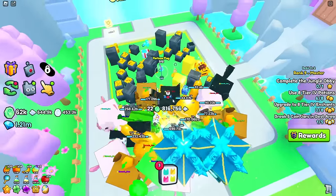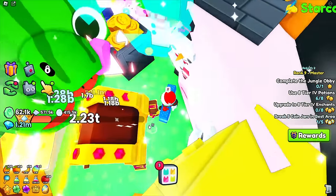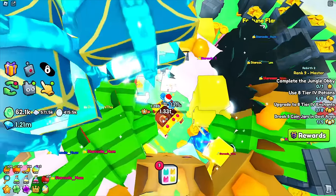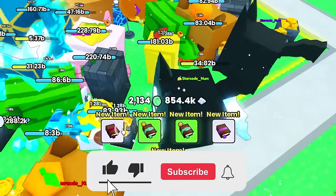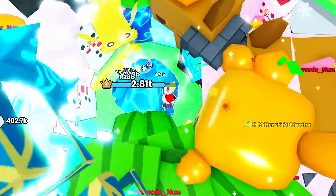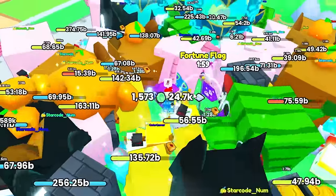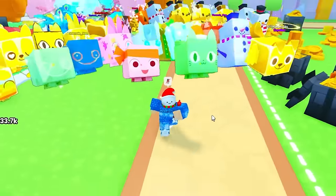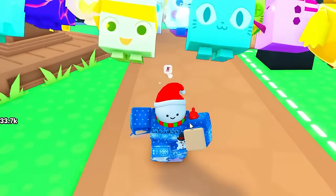Wait, what's this chest here? It has books around it and I've never seen this before. Let me break it — we just got a bunch of books, not bad. There's also a meteor spawning — I broke it and it gave about a thousand coins, so meteors are honestly terrible. Anyway, I'm going to keep grinding this update. If you enjoyed this video, watch the one on screen — it's one of my best yet. Until then, goodbye!